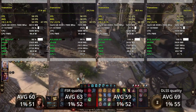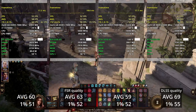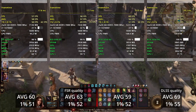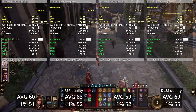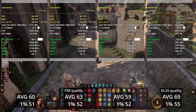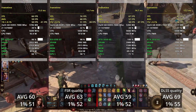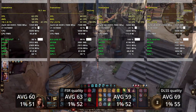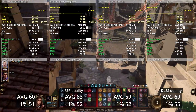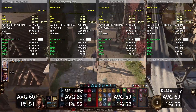In Baldur's Gate 3 with upscaling, the 3050 6GB with DLSS delivers almost consistent 60-plus FPS, but the 6500 XT with FSR has serious problems — lots of visual artifacts with black squares all over the screen, weird FPS drops, almost no consistency in frame rate, and no actual FPS increase. FSR with this graphics card in this game is basically not working. It could be a game bug or driver issue, but I haven't seen these problems with more expensive AMD GPUs.